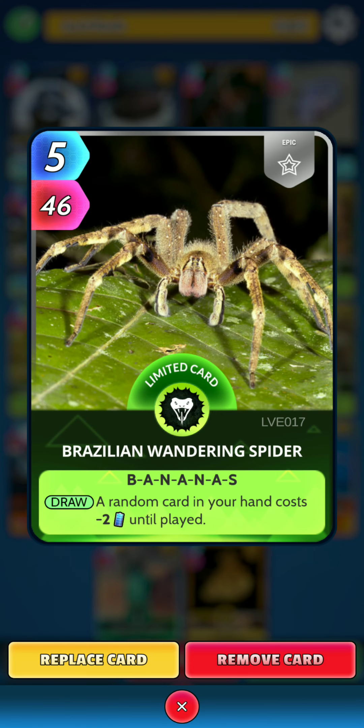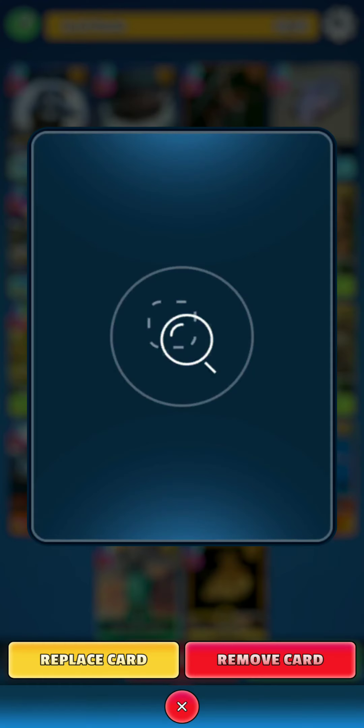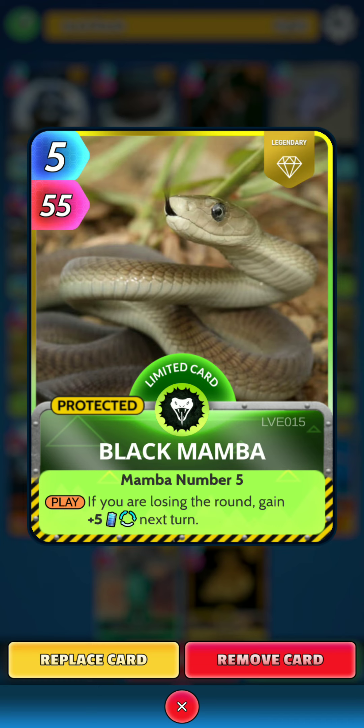Then we have Brazilian Wandering Spider — on the draw, a random card in your hand costs minus two energy until played, another little bit of energy management. The same goes for Black Mamba — on the play, if you are losing the round, gain five energy next turn.